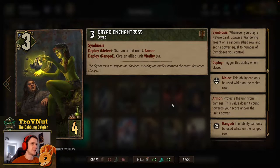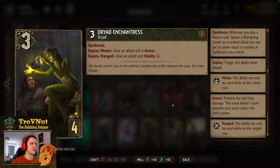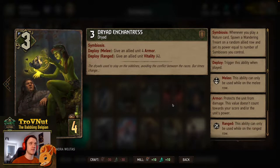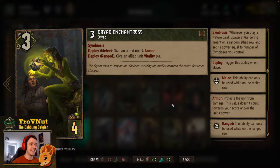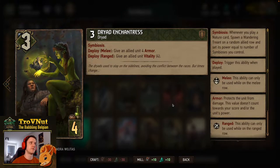Starting with a card that got her ability adjusted: the Dryad Enchantress, 3 power for 4 provisions, has symbiosis and a double deploy ability. On the melee row you give an allied unit 4 armor; on the ranged row you give an allied unit 4 turns of vitality. So 7/4/4 and a symbiosis engine — really good. We'll usually go for the ranged ability giving us some vitality.